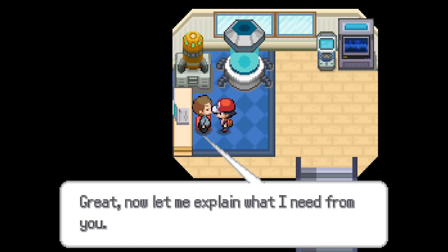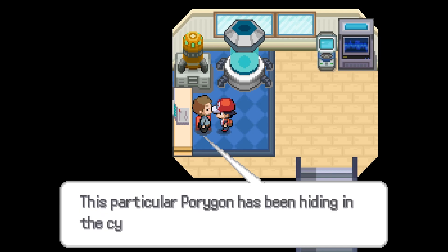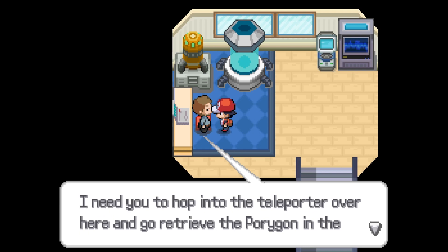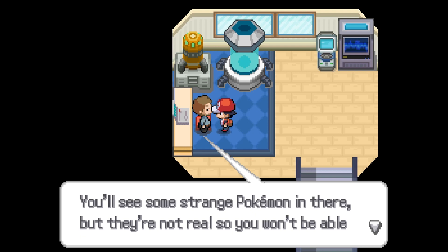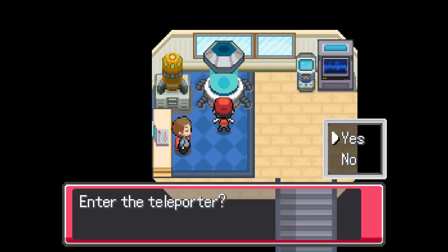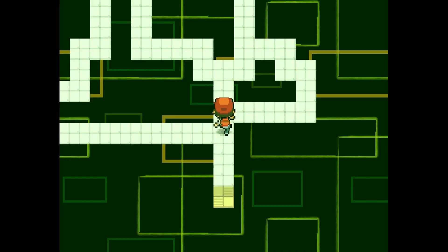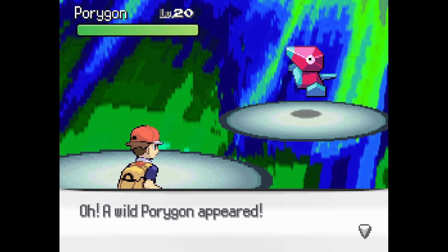'Now that I've told you about this, I'd naturally need your help. Want to help me?' Yes I do! 'Porygon is a Pokemon that can move freely in both cyberspace and the natural world. This particular Porygon has been hiding in cyberspace. I need you to hop into the teleporter and go get it back. You'll find some strange Pokemon in there but they're not real so you won't be able to catch them.' Three, two, one - here we go! Oh gosh, this is gonna give me motion sickness.